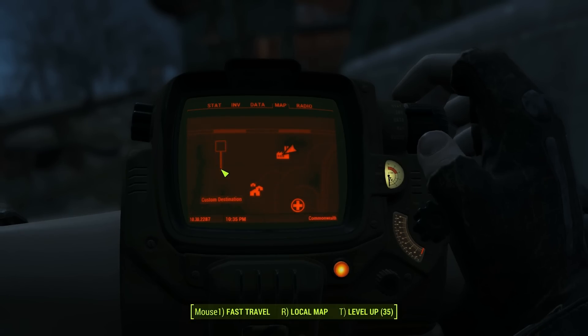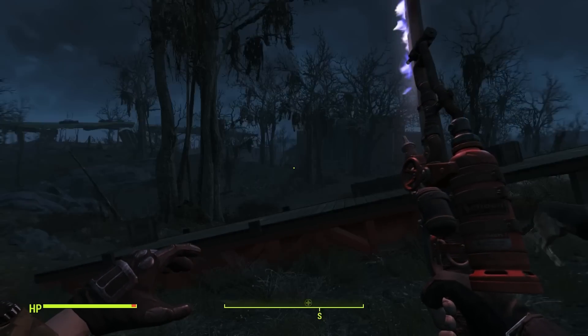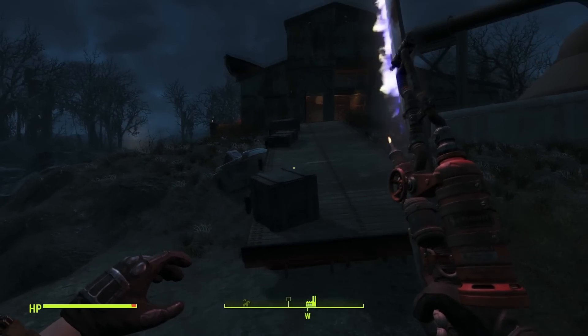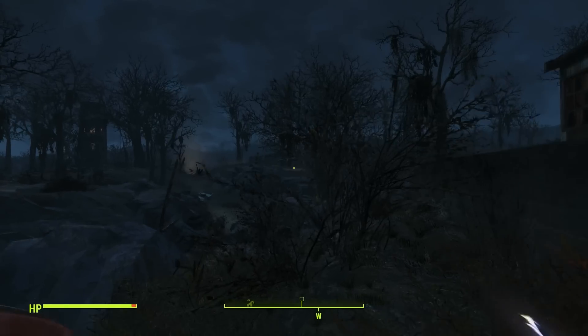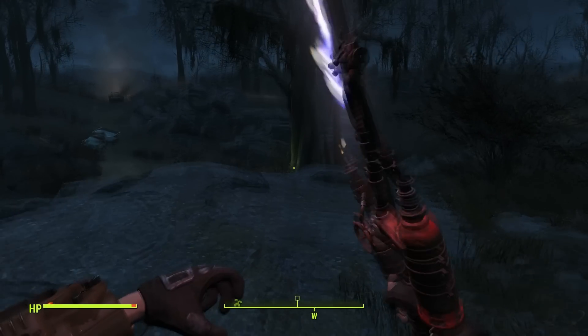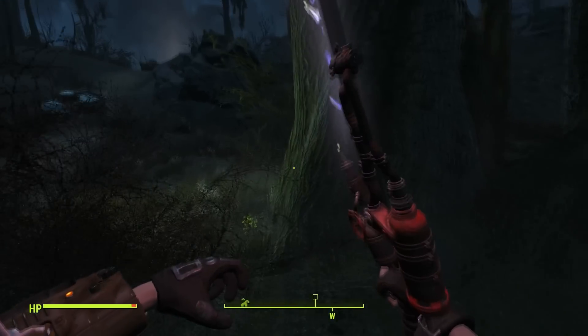From here we're going to travel there and I'm gonna make this as clear as possible. Here is Parsons Creamery, so we want to head towards our custom destination as you can see on the map down below. I do recommend that you make a custom destination on your map so it's easier for you when you do this yourself.